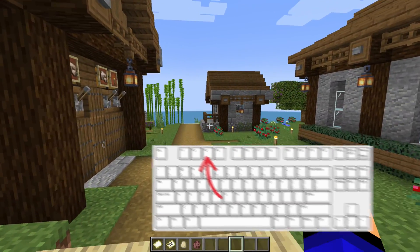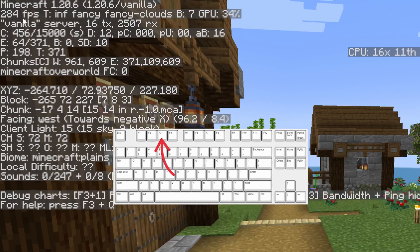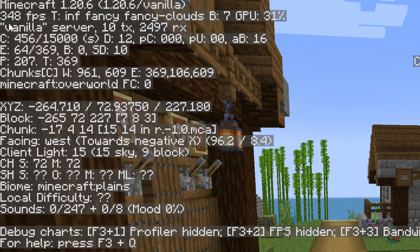What you want to do is hit the F3 key on your keyboard, and then in the top left you'll be able to see your current Minecraft FPS. You can see for me it's 355-ish, changing around.